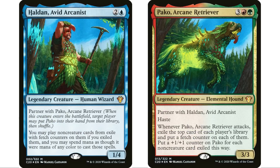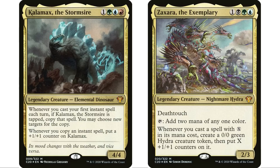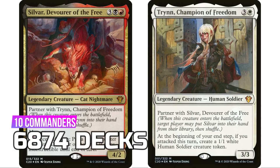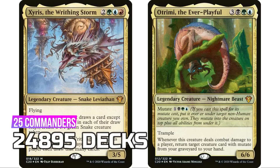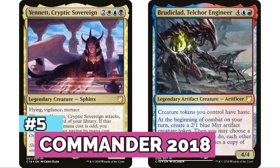Coming in at number six is C20 — another interesting one because of the partner-with commanders. There are five partner-with pairs for 10 legendary creatures effectively, plus the single commanders. Kalamax, Zaxara, and Gavi are among the really popular ones. The five partner-with commanders contribute 6,874 decks and the 15 single commanders contribute 18,021 decks, for a total of 24,895 decks overall — a really fantastic showing from C20.